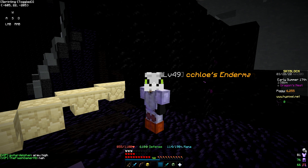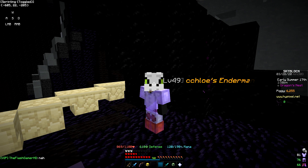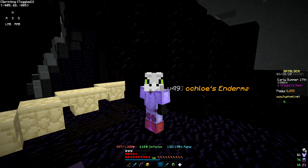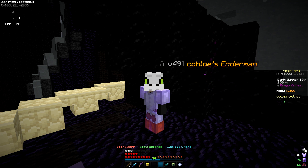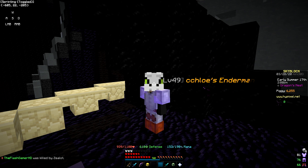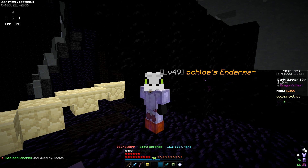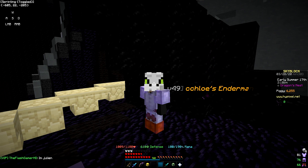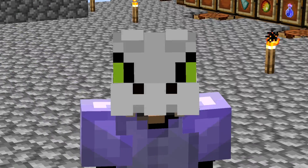The chance of actually getting a summoning eye is usually 1 in 420, so if you can kill 420 zealots you can get an eye. But if it goes over 420 kills, your chance doubles, so you can get one even quicker. To be honest, getting one eye takes not even half an hour sometimes.